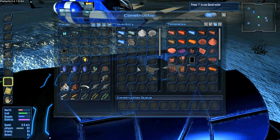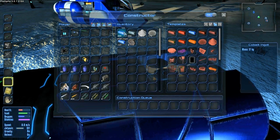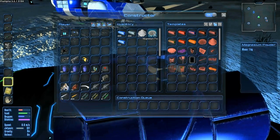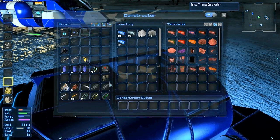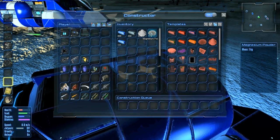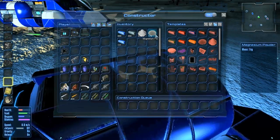You can see in the constructor of our landspeeder we have over 1,000 cobalt ingots, 350 silicon, a whole bunch of rock dust, and a whole bunch of magnesium powder. I really needed all of these — I was out of cobalt, out of silicon, and out of magnesium powder, which is super important because we use it to make bullets, and we don't want to run out of those.